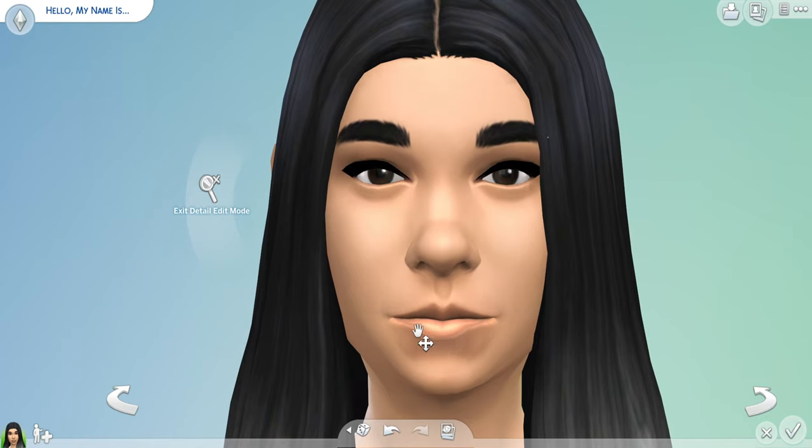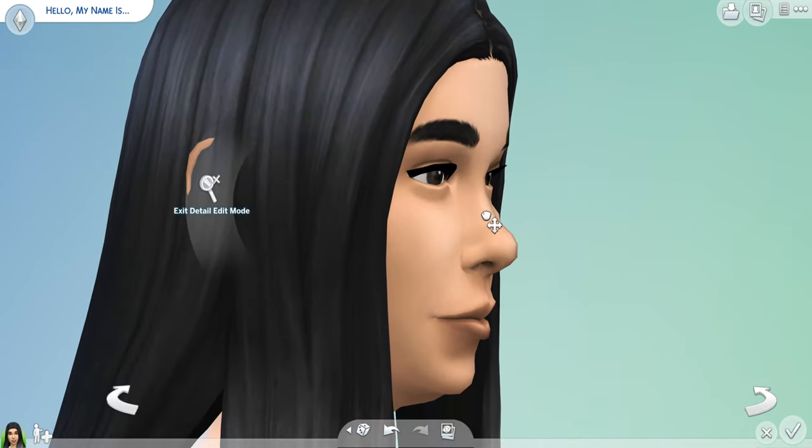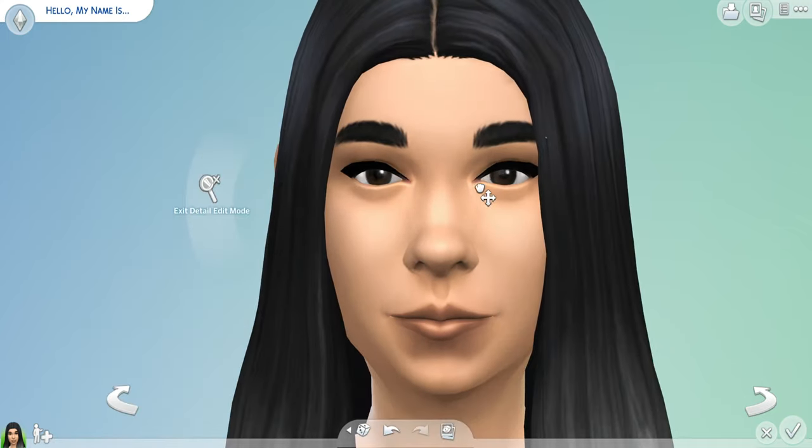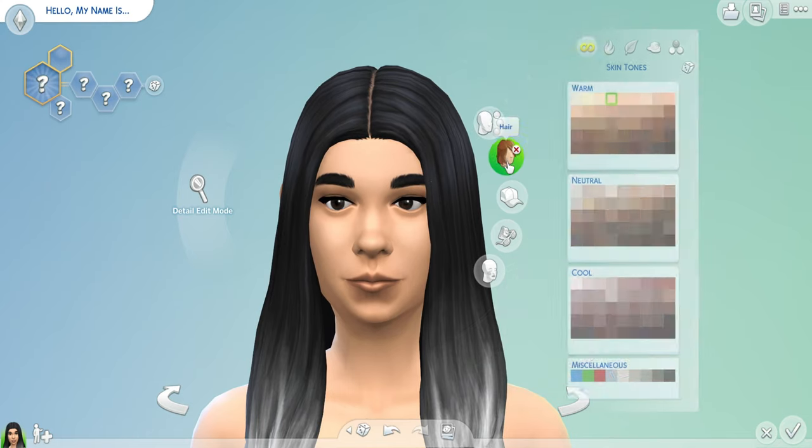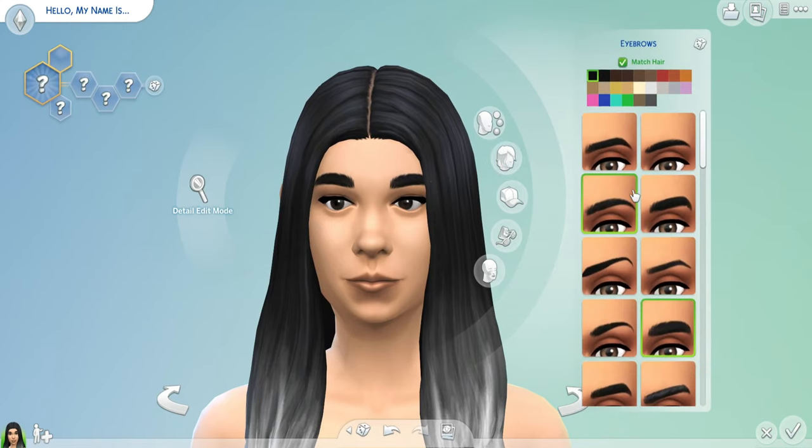I'm really bad at making sims, so please don't get mad at me if they look bad. Her nose is kind of on the big side — there, cute little pointy nose. I want her eyes to be nice and big — I like big eyes. Maybe a little more relaxed, there we go. Definitely the eyebrows gotta get fixed a little. I always go after these eyebrows because I think they're the best. They're a little too far apart — let's push them together a little more.